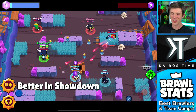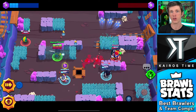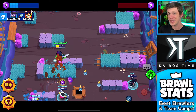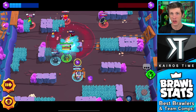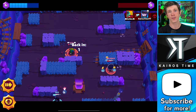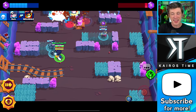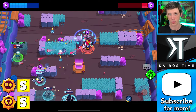When it comes to Mortis' star powers, it depends on a couple of factors. If you're playing Showdown, definitely go with Coiled Snake — team fights are typically more rare in Showdown, so you'll get more value from Coiled Snake than Creepy Harvest. If you're playing Mortis in a 3v3 mode, it depends a lot on your skill level. Creepy Harvest is a B tier star power for most players, but for the top 1% of Mortis players that are insanely good, it's S tier. Most players should go with Coiled Snake. I prefer Coiled Snake because it makes Mortis a lot easier to play. Coiled Snake is A tier for most players, and also S tier for really skilled players. So it's better for most, but skilled players could probably make either one work.